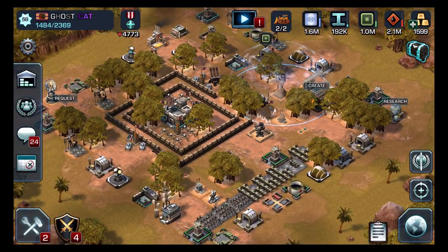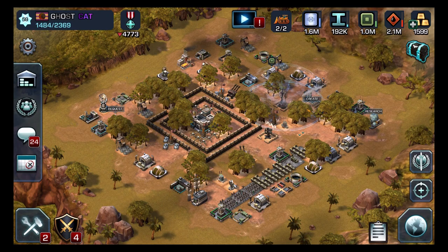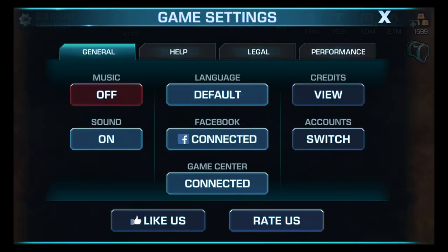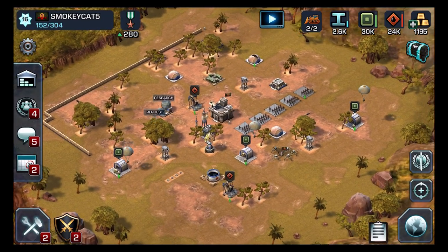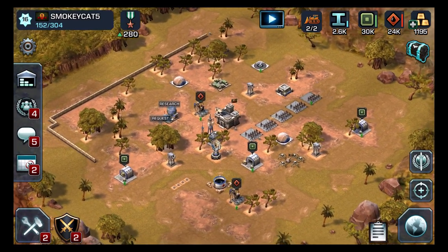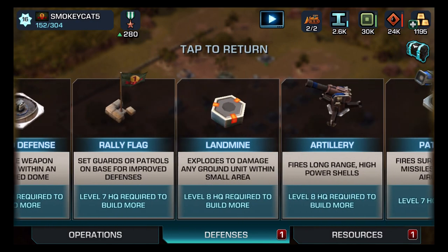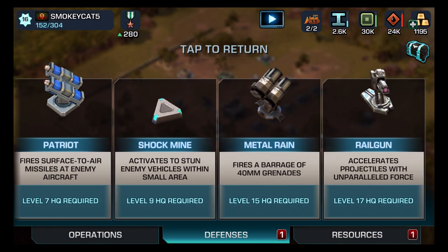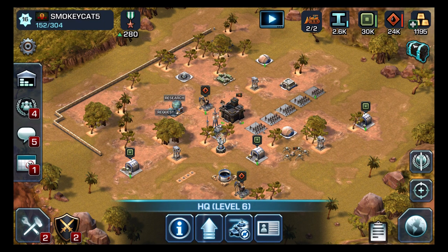The war factory triangles, or the advanced materials, are only available to HQ sevens. So I'm going to switch to one of my accounts that does not have a war factory. Here we are at Smokey Cat Five — you can look around my base, I have nothing, no war factory. And if we go to try to build one and get over here to Operations — war factory: level 7 HQ required. Right now I'm HQ six.